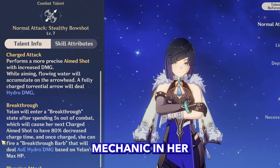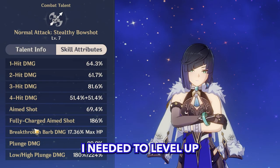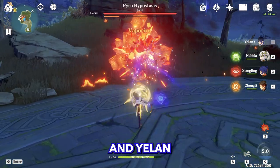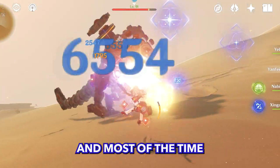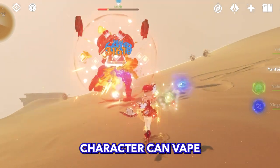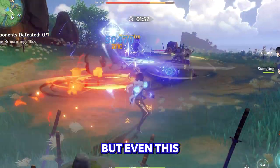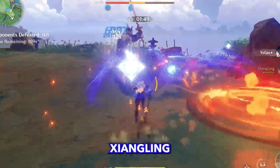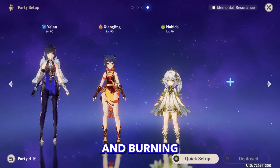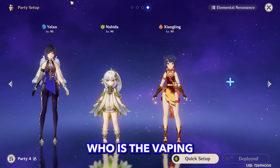I found a pretty interesting mechanic in her charged attacks — I'll be using this a lot in AoE scenarios, which is why I needed to level up her normal attacks too. So we will be playing Vaporize Yelan. Yelan is known for her strong Hydro application, and most of the time she's used as the Hydro character so other Pyro characters can Vaporize. To make this work, first we need a strong Pyro applicator, but even that's not enough to make Yelan vape — Xiangling would be the one Vaporizing. But thankfully we have Dendro and the Burning reaction, and if you add a strong Dendro applicator, Yelan will be the one who is Vaporizing.